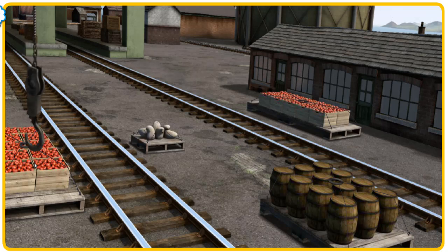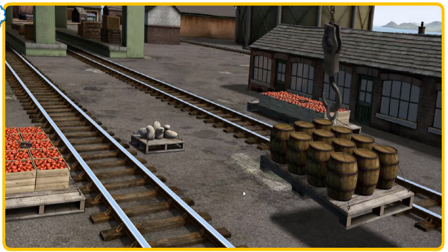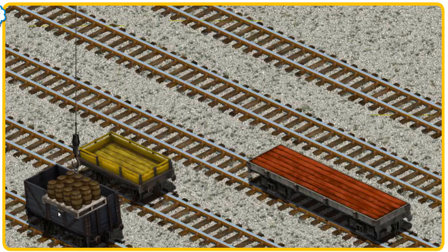Oops. Show Cranky where the water barrels are. That's not the right one. That's it. Let's lift and load. Now the cargo must be loaded. Help Cranky find the black cargo car. That's it.